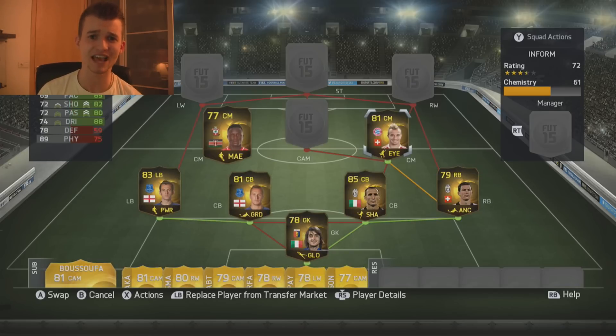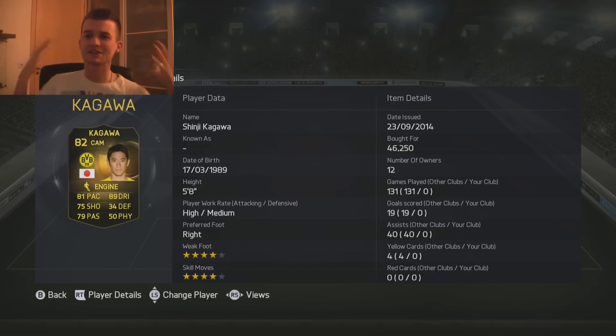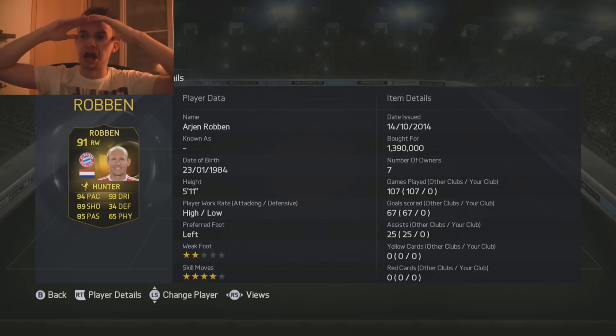Viktor Van Yama and Xherdan Shaqiri in the two center mid positions. Van Yama has got 69 pace, 72 shooting, 72 passing, 74 dribbling, and 78 defending. Shaqiri — a five-star skiller — has 89 pace, 82 shooting, 80 passing, 88 dribbling. Shinji Kagawa in the center attacking mid position, with 81 pace, 89 dribbling, 50 physical, 75 shooting, and 79 passing.